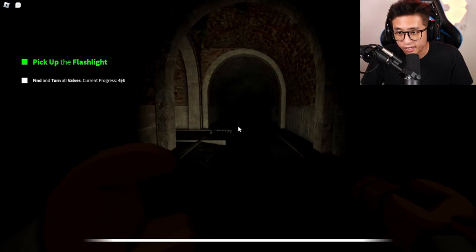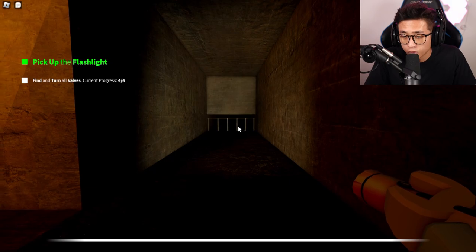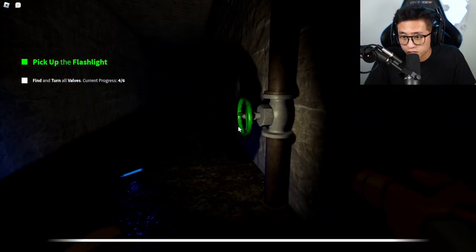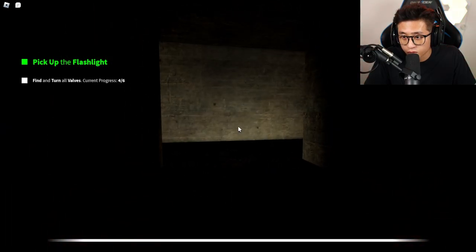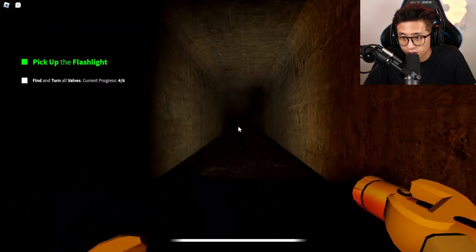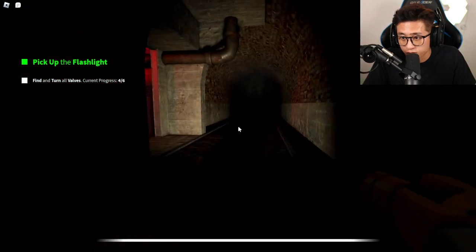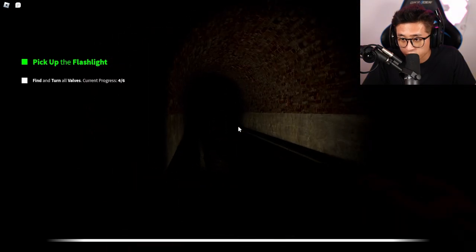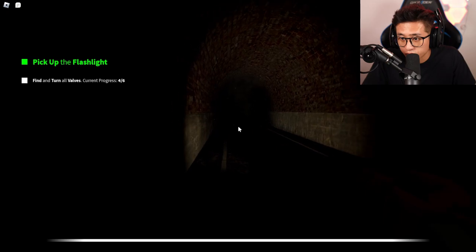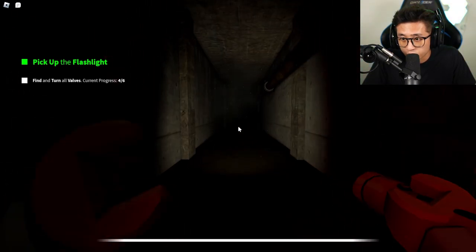After valve four, turn around and make a left down the hall. Keep going straight, and if you see an orb, do not go toward it or it will get you. I always mix up the last two valves. There are some lockers and dead ends around here — I've checked them and there's nothing on those sides. Avoid the area near the red glow sticks for now — we want to find all the valves before going there.